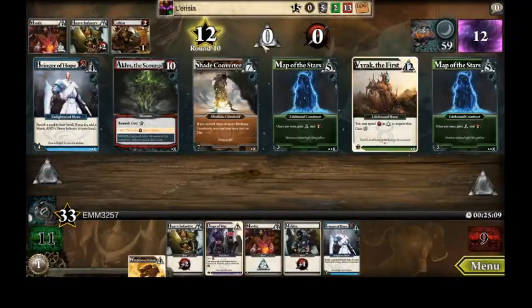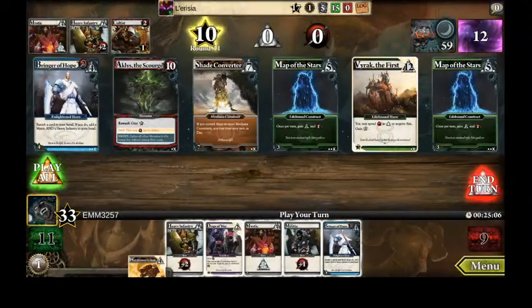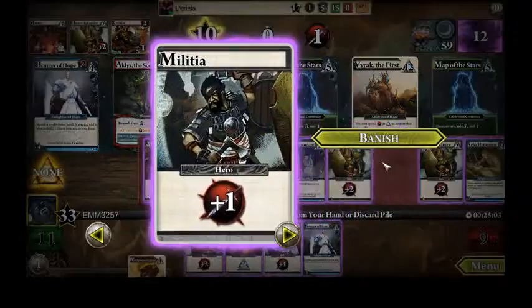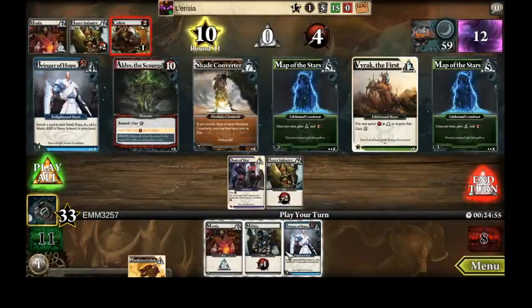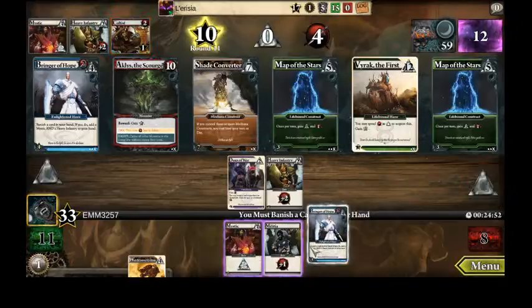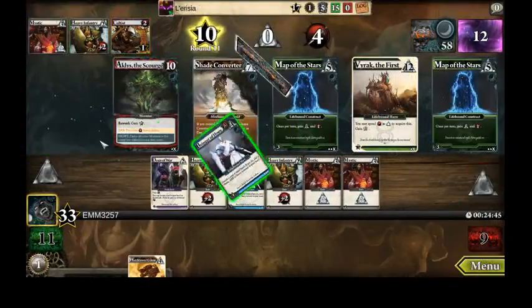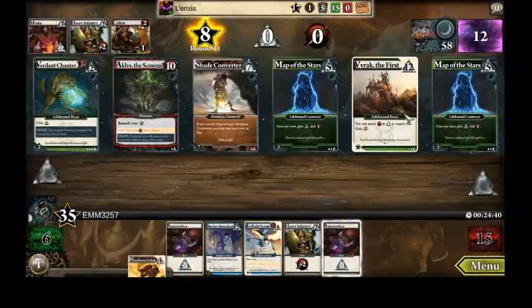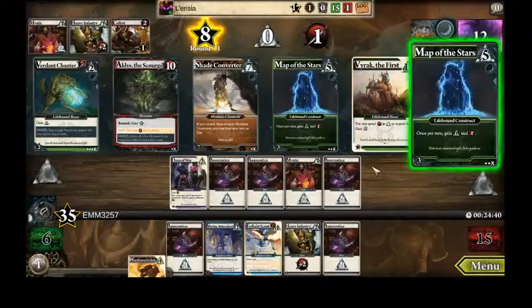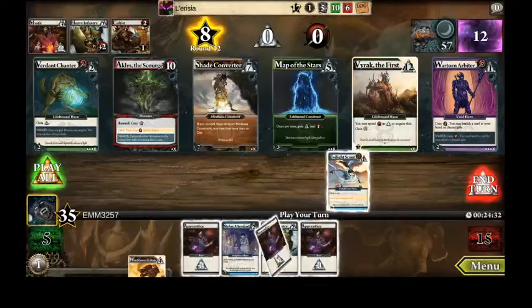Sometimes I hit the button too quick — almost accidentally ended my turn, and this could be one that comes down to a point or two, so I don't want to be too quick. I'm not gonna have enough to kill Aklas here. What an expensive center row: ten, seven, twelve. One night card, two, three — all right, I'm not gonna be able to get it to be day.